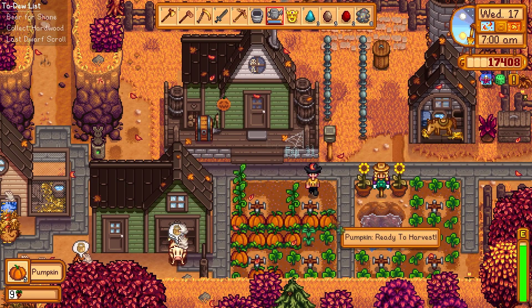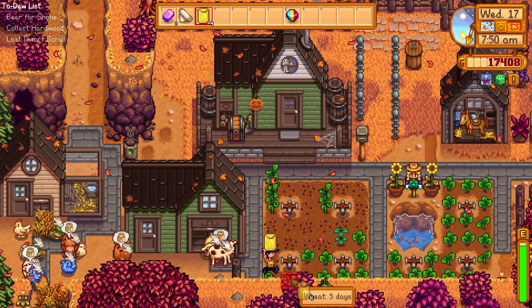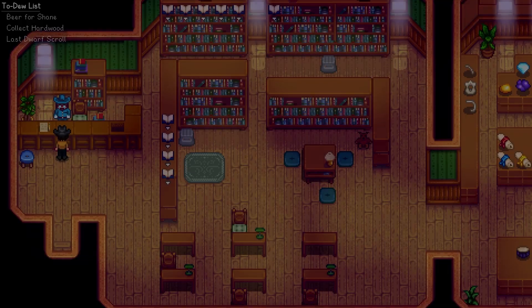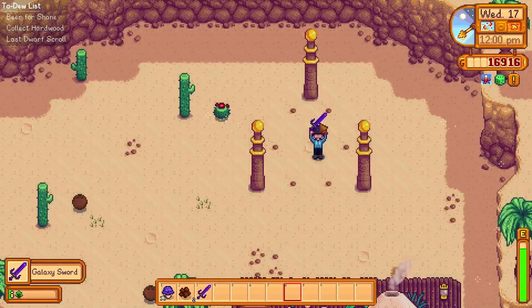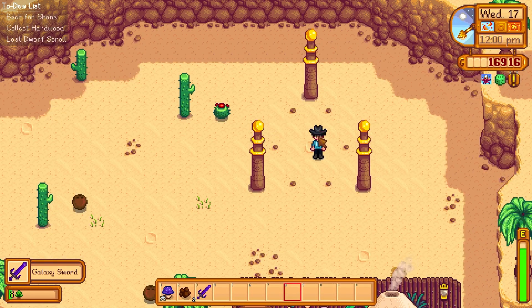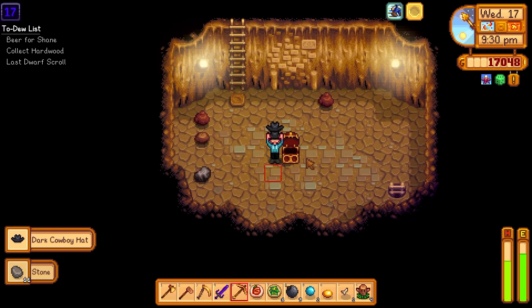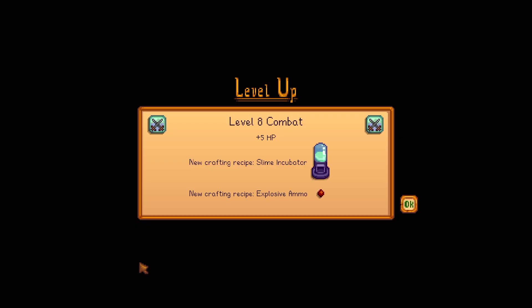Day 73: our pumpkins are finally ready so we pick those up, plant the leftover wheat seeds, then drop a golden mask off at Gunther's. We take our prismatic shard over and get our galaxy sword — I can't believe it took me that many days to get it, but we certainly do. Back down into the mines, we find another dark cowboy hat — lucky us. We end the day at level 8 combat and get explosive ammo.